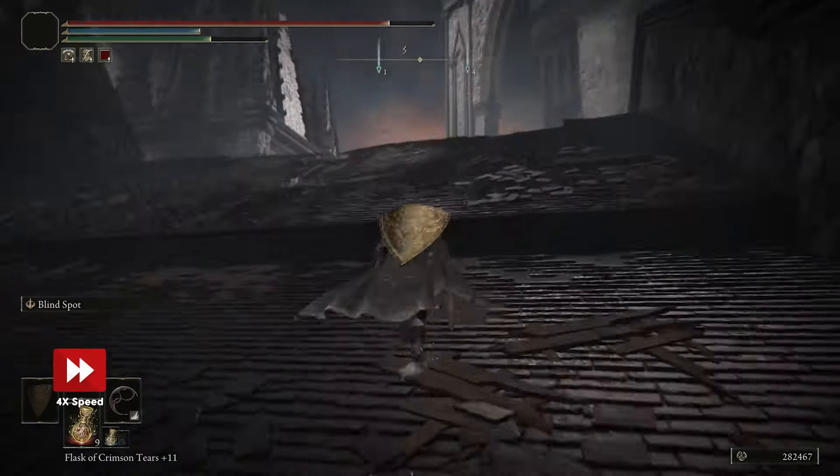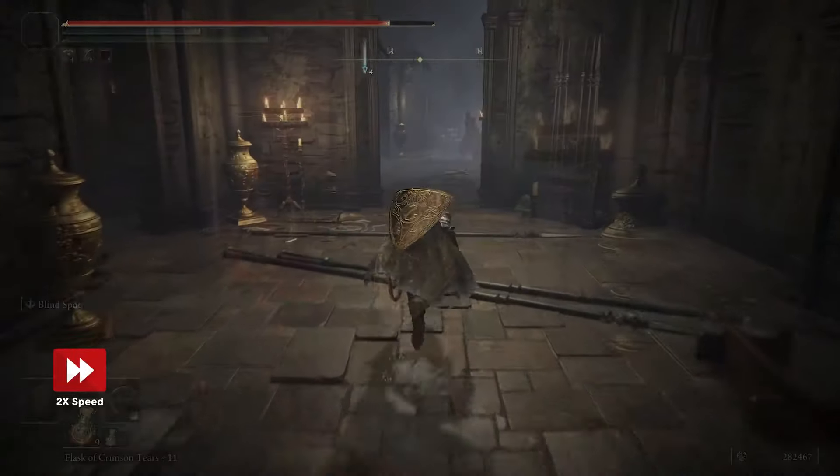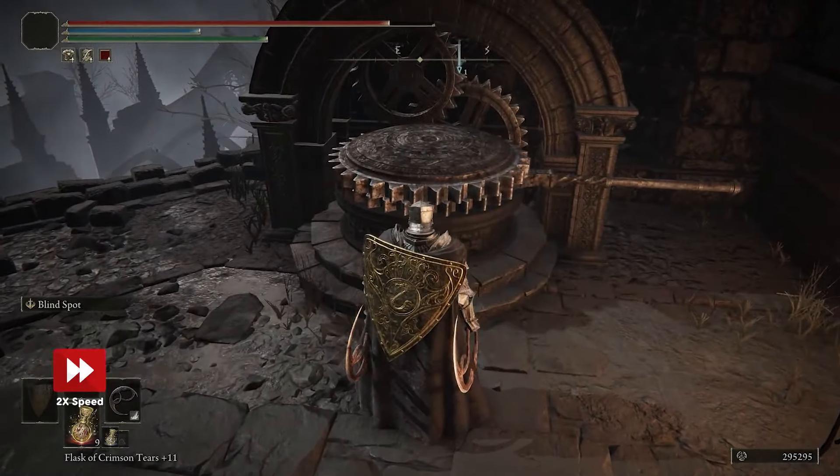Head up to the roof, drop down onto this beam, drop down onto this path, and then take a right before taking the first left. Follow the path around, climb the ladder, and open the sluice gate to drain the water.